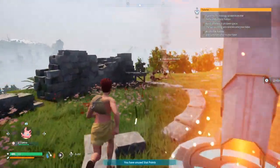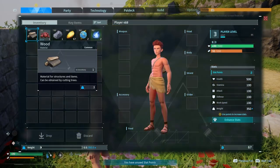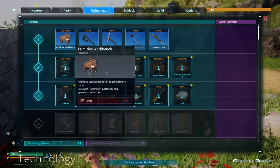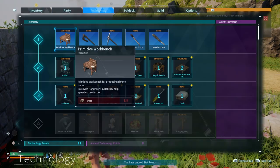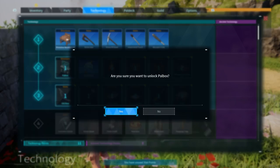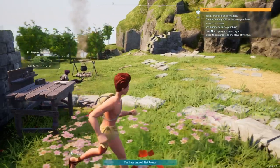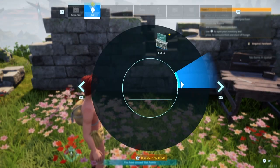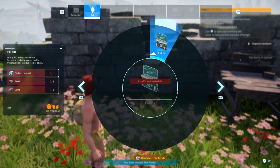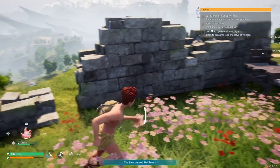Alright let's go over here - stop here, open the technology screen. What am I meant to do now? Unlock the power box - this thing. Are you sure you want to unlock? Yes I am. I need to build it. I need two more stones, seven wood and a paldium fragment.